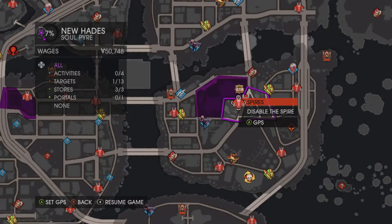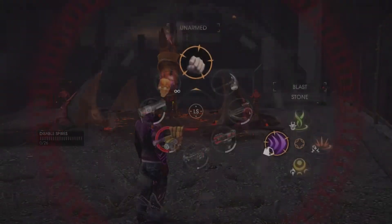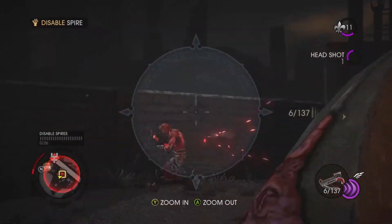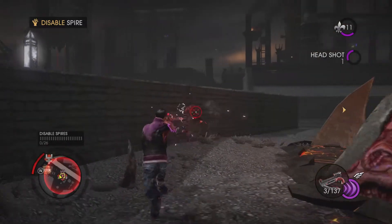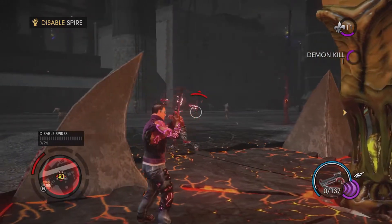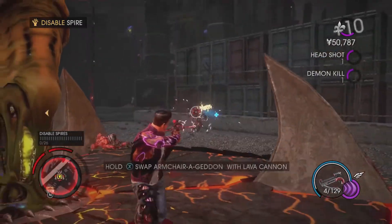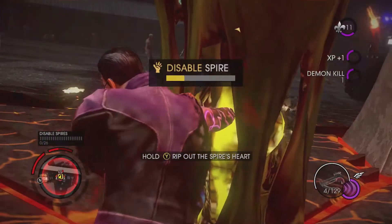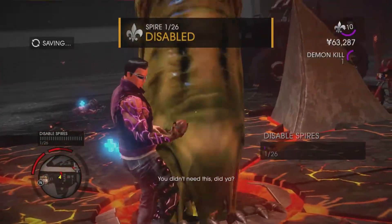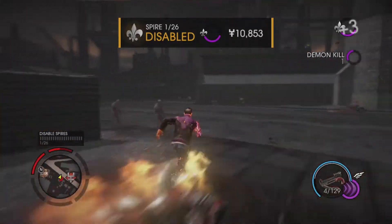This is the first one, which is south of Ultor. As you can see we've got 4 enemies here. We do want to make quick work of them and make sure no reinforcements come, because the more enemies the more annoying it gets. Now all we need to do is hold Y to rip the spire's heart out. And there we go — there's one disabled. So we just need to run away from there.